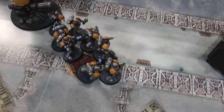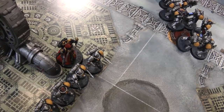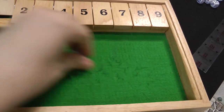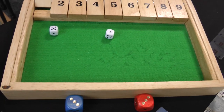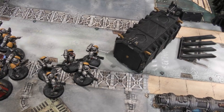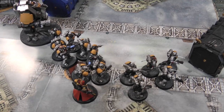Space Marines turn one. In the movement phase, the Intercessors, Hellblasters, and Dreadnought move up normally. The Reavers advance — rolling an extra five inches for eleven total — moving up to the crate in the middle of the board. The Chaplain advances, rolling an extra one inch for seven total, and is within six inches of all Space Marine models for Storm of Fire.